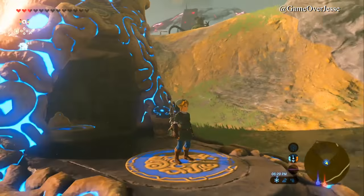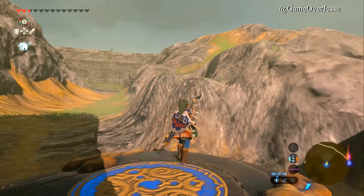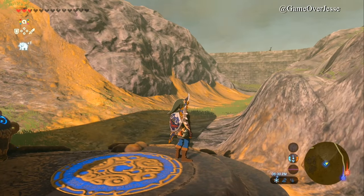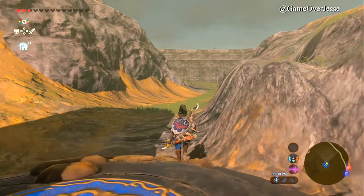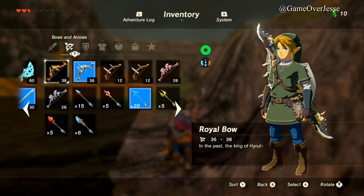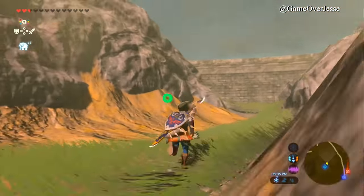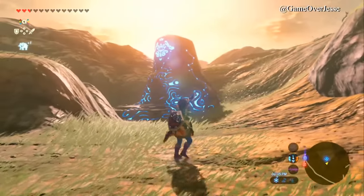What's up everybody, Jesse here. Today we can see that I have the Hylian Shield. A lot of people are asking how do you get the Hylian Shield — it's one of the most durable and strongest shields in the game. We can see its stats here are 90.